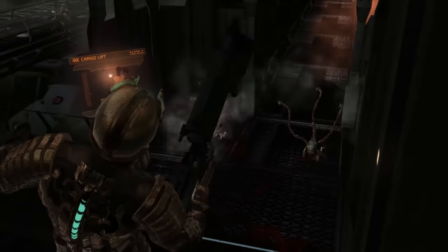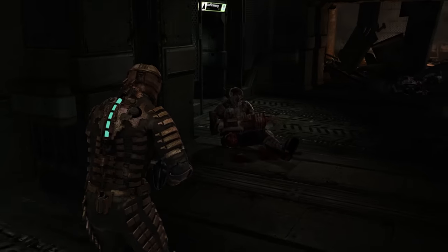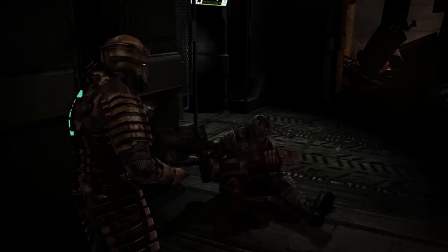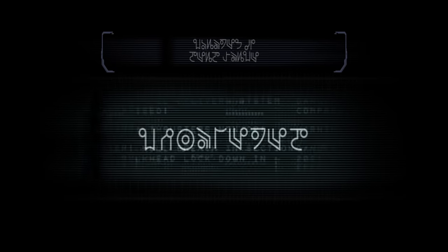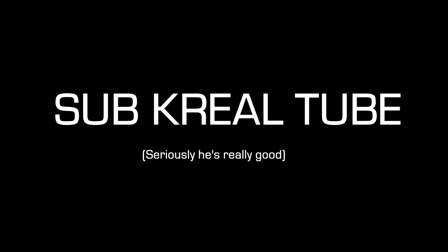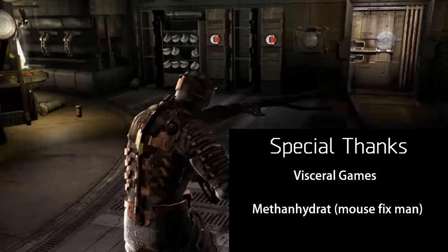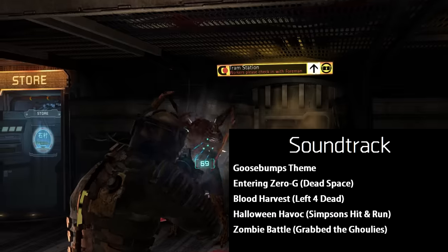Despite its flaws, Dead Space is a solid game and I highly recommend it — just remember to tweak your settings a bit. Next time I'll be going over a game that I think is better than this one. Dead Space has 12 named chapters — if you put together the first letter of each chapter, you get a secret message. With that out of the way, thanks for watching. I'll see you next time.